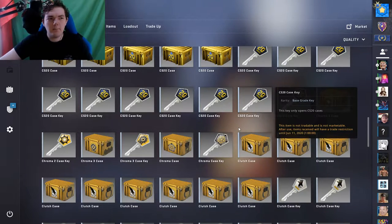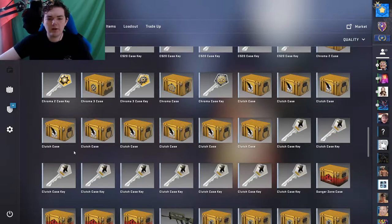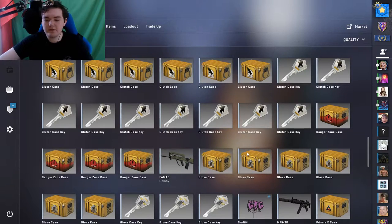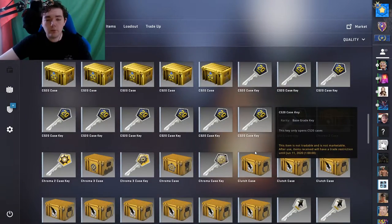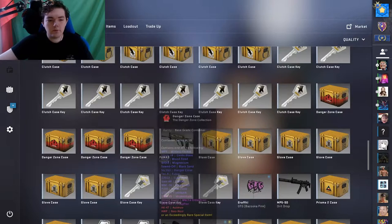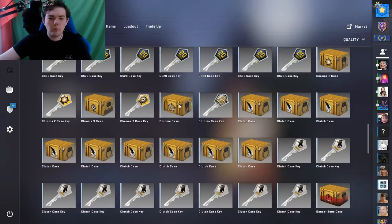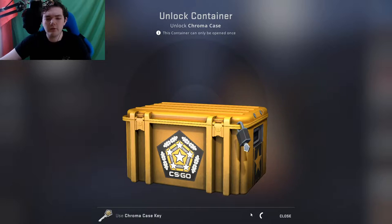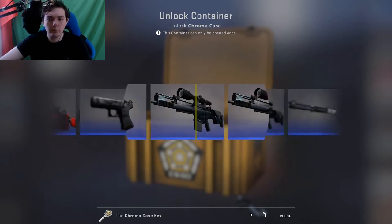When I unboxed a Bayonet Marble Fade I opened two or three Chroma 2 cases, so I thought instead of just getting Chroma 2, I'd get Chroma 1, Chroma 2, and Chroma 3. I also got some Clutch cases and Glove cases. I also picked up two Prisma 2s. We're gonna start with Chroma 1, then move to CS20, then Chroma 2, then try a Prisma 2.